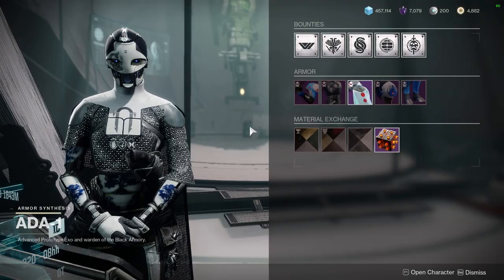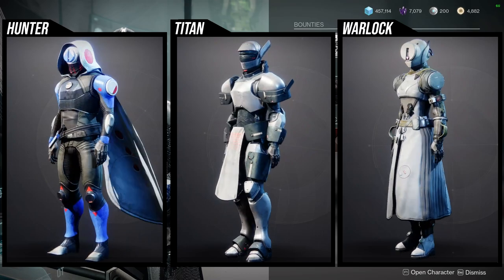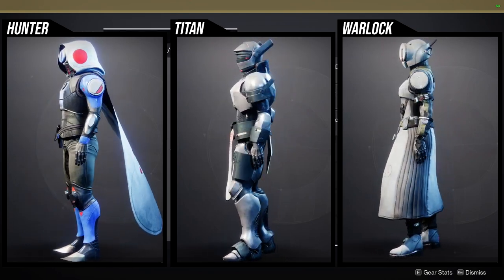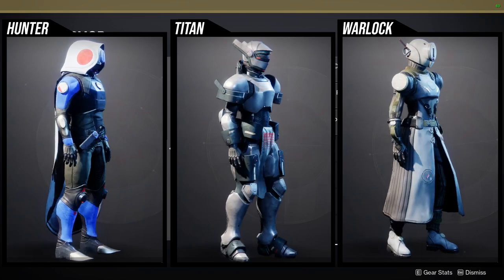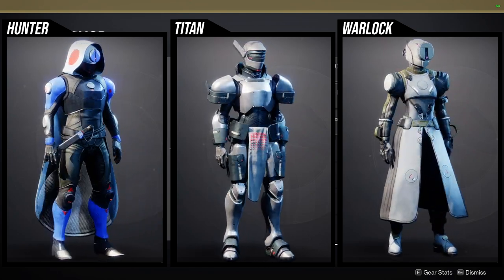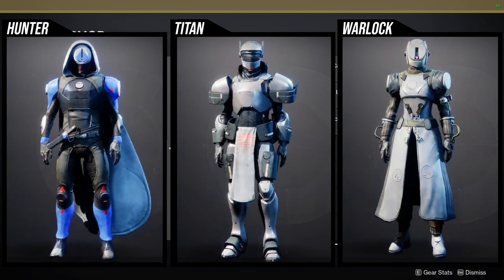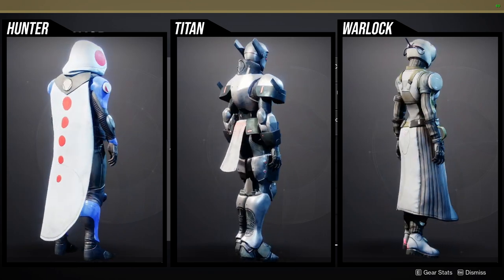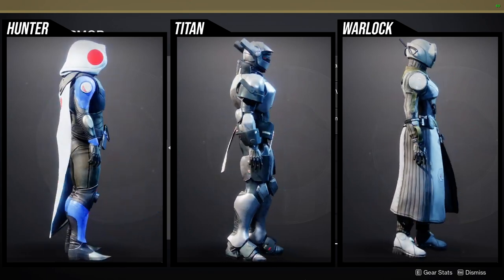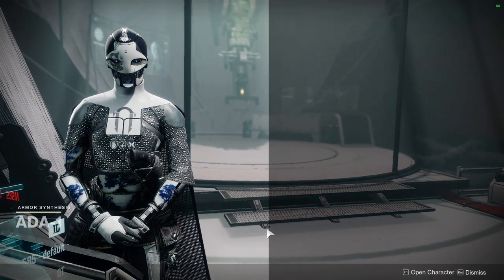And then for the armor sets — I'm not going to talk about a lot of it because I'm not a fan. For Hunters, the chest piece is the best piece from the whole set. I don't like the helmet, the arms, the boots, or the cloak. For Titans, the helmet's pretty interesting, the arms can be utilized, but the chest piece is too small, the boots are whatever, and I definitely don't like the mark. For Warlocks, the bond is the only good piece. The arms you can definitely use, but the helmet, chest piece, and boots are all pretty trash.